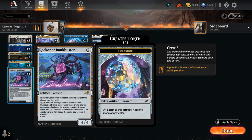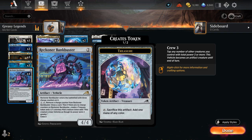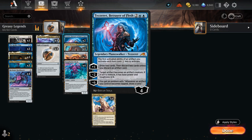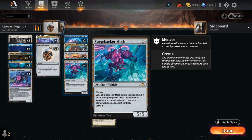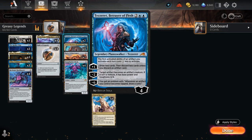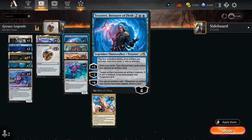Bankbuster is another nice 2-drop that can leverage the mana advantage from Sten, and the whole Relic of Legends plus Teferi combo can even untap Bankbuster so we can activate it twice in the same turn cycle, potentially drawing 2 cards at the cost of 2 mana. Great synergy with Bankbuster is Tazeret, Betrayer of Flesh — a 4-mana planeswalker starting at 4 loyalty. Its passive makes the first activated ability of an artifact each turn cost 2 generic mana less, so we can potentially activate Bankbuster for free to draw a card. Tazeret's plus-1 draws 2 and discards 2 unless you discard an artifact, acting as a discard outlet for the Surge Hacker Mech combo, letting us keep bringing it back with Grease Fang. Tazeret can also animate artifacts as 4/4 creatures.